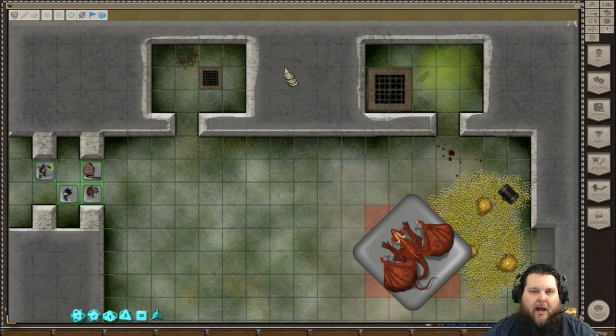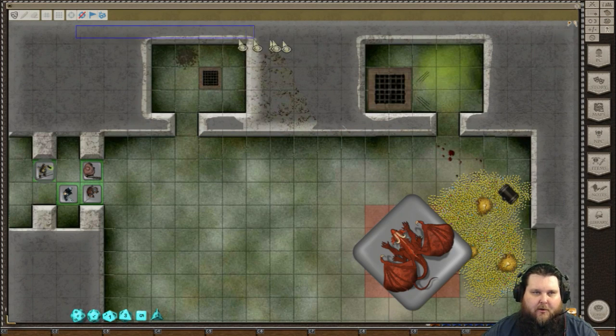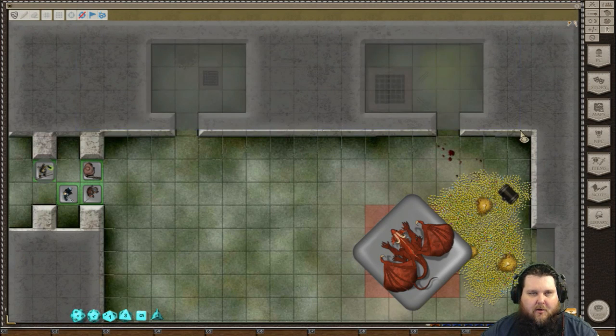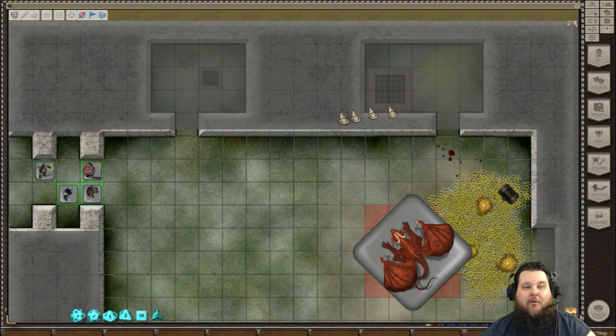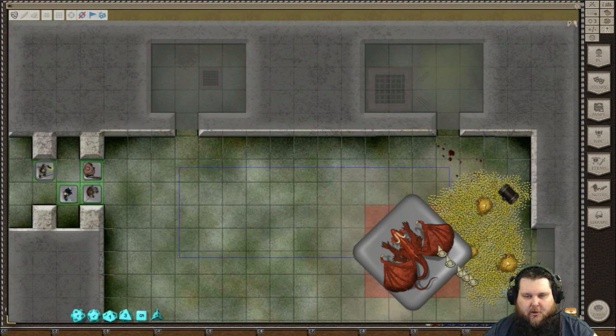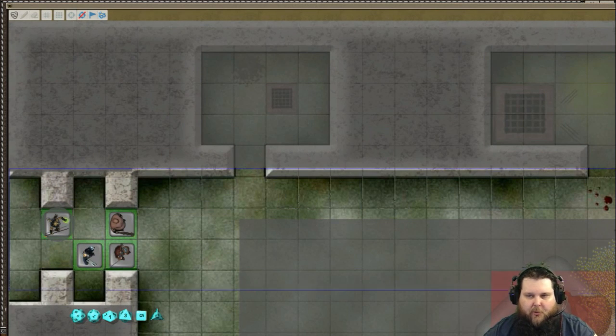Now, what happens if you goofed up and uncovered too much? Well, that's easy. You can also cover the map back up. All you have to do is hold down the Control button. When you hold the Control button down, you'll see a blue square now. You can just line it up and let go of the mouse button, and now the map is filled back up. Really easy. There's no draw feature for that, but it's just for covering it up. Just hold down Control, and you can pretty much cover the entire map back up.